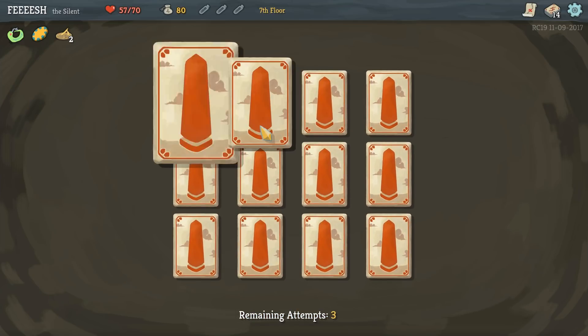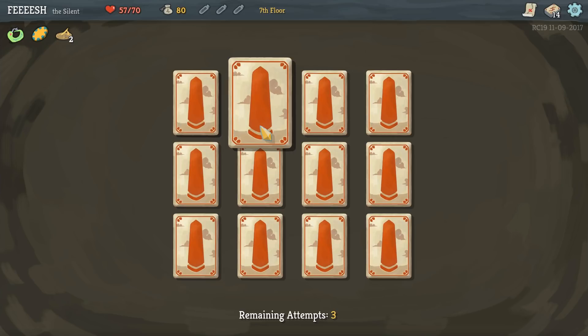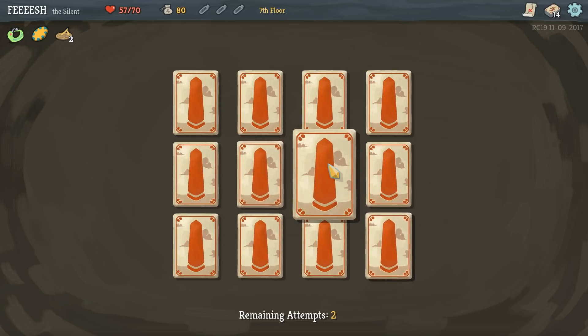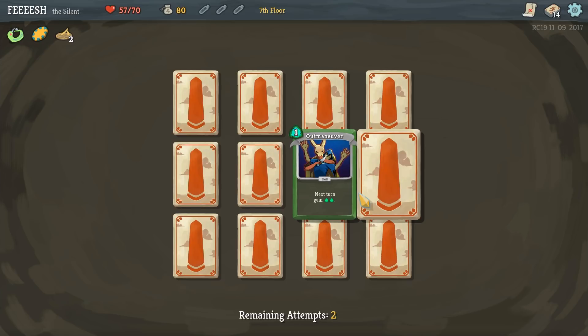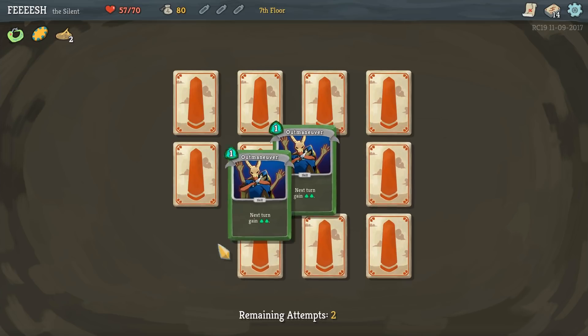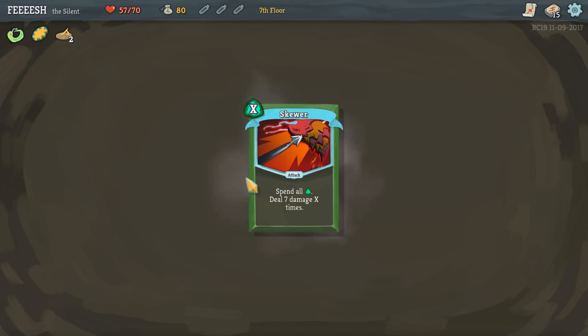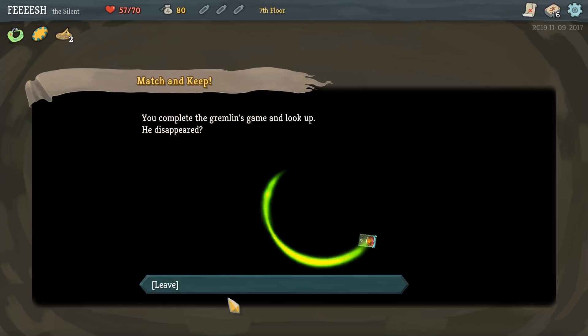So it's Adrenaline Impurity. Let's go random - Writhe and Skewer. Seven is Maneuver. And Skewer. I don't actually know if these are that helpful, but that's fine. The two more poison is really nice. I'm mostly thinking about how to keep myself alive here - I'm going to keep playing it safe.